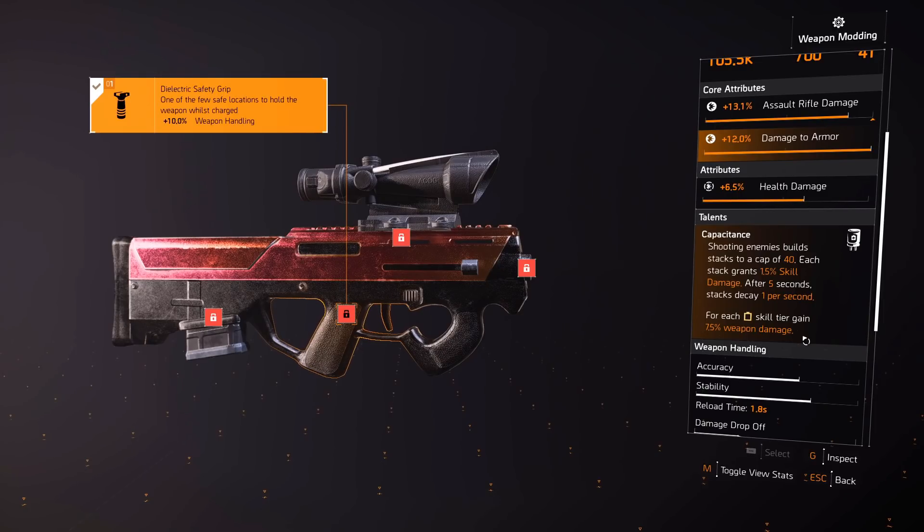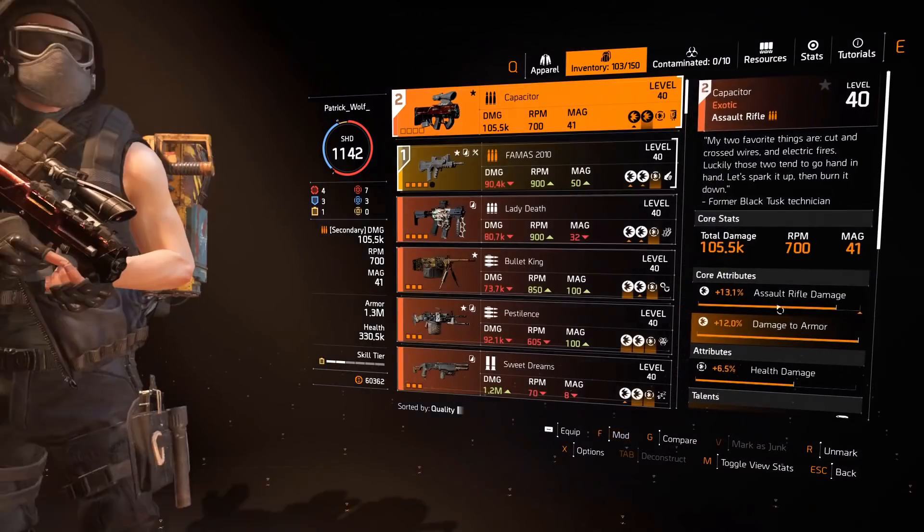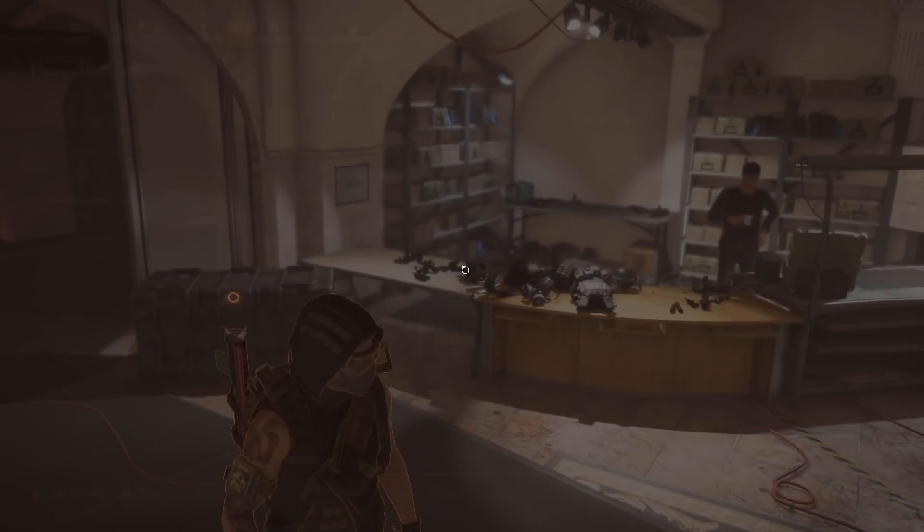For each skill tier (yellow) you have, you gain 7.5% weapon damage, equating to about 45% — but that's only three reds. This is perfect for any hybrid build. If you run three yellows and three reds, in theory you're basically getting six reds with this gun fully stacked. Even without stacking, you still get the damage bonus. This is going to be really good for any hybrid or skill damage build.